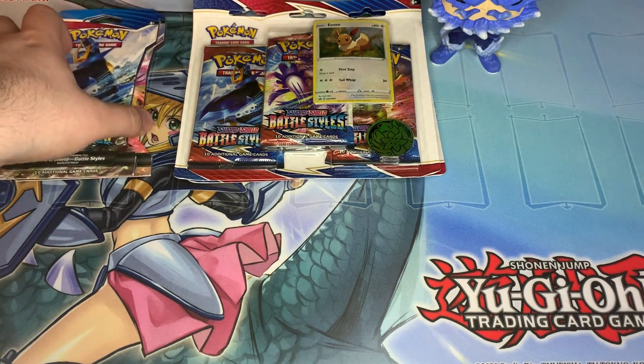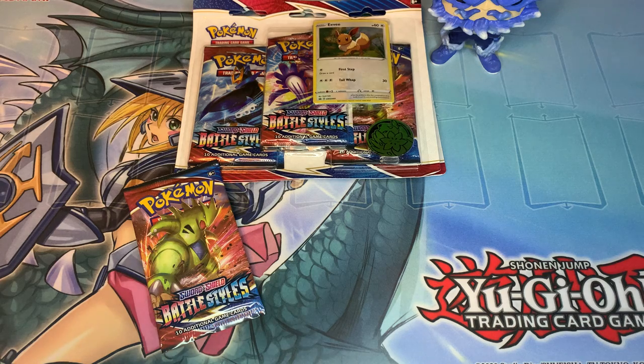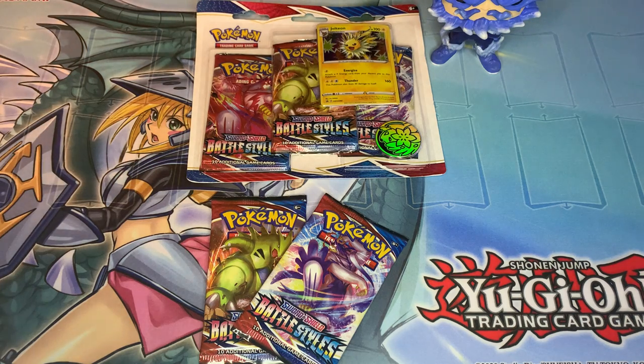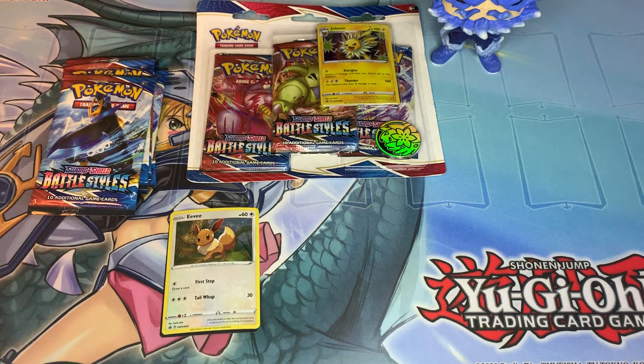Let's break into the packs. I kind of want to see what's going on with the Venusaur Battle Box last because I haven't opened one before. It looks like there might be a deck box or some sleeves in there. Two individual packs - we got three from each of the three-pack blisters. This is all Battle Styles, except for what's going to be inside the battle box, where I think there'll be more than just Battle Styles.